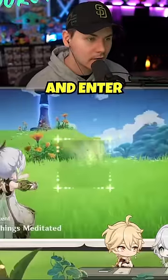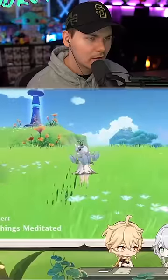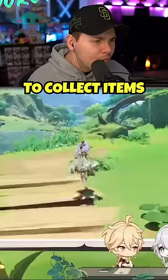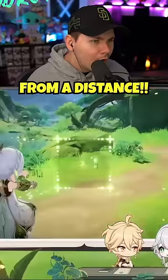Nahida can use her elemental skill and enter the aiming mode to interact with certain harvestable items, allowing her to collect items directly to the inventory from a distance.